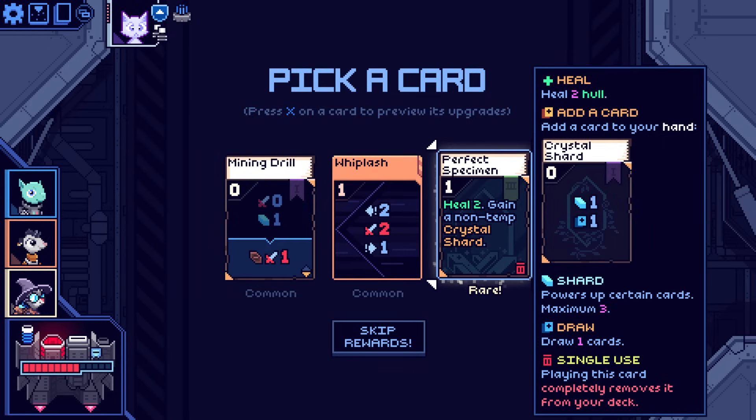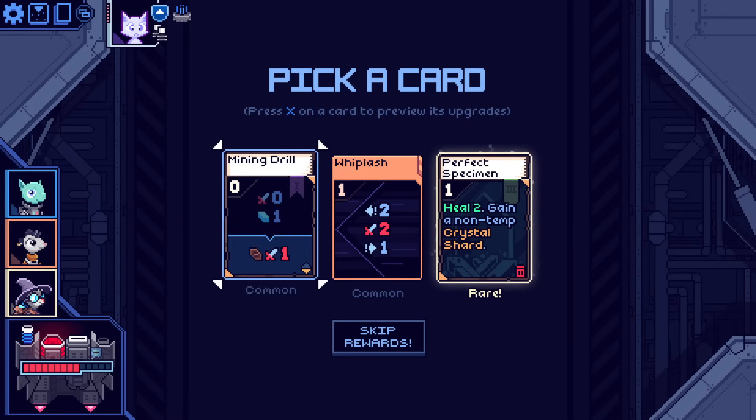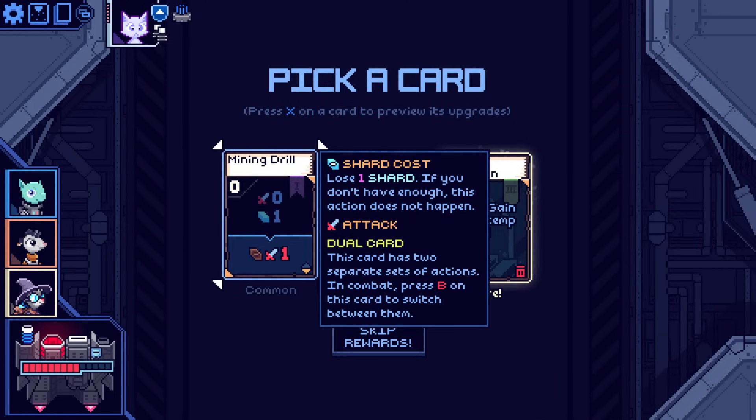That one's interesting — it would heal my hull, so that's your main health, your persistent health. And it trashes itself forever, but in doing so it gives you a non-temporary crystal shard, which will be in my deck forever — that's also good. I actually really like that. This whiplash would move me to the left to fire, then move me to the right one — which is just kind of hard to visualize, so I tend to stay away from those cards. This one I've seen a few times but I don't think I've ever taken it — it doesn't seem exciting to me.